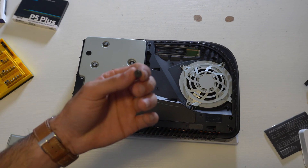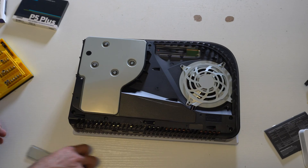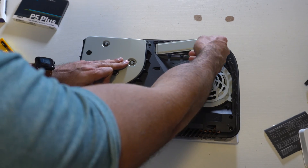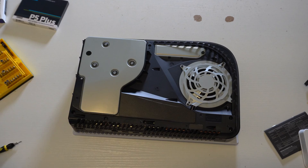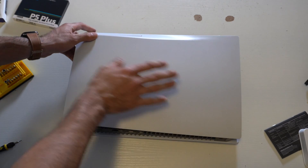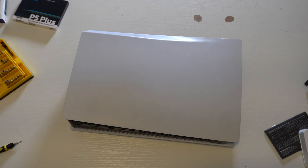At this point, just repeat the process in reverse. If you notice, the screw we took out to remove that cover actually has the PlayStation logos on it. Take the plate we removed, line it up, and screw it in — not too tight, just enough that everything fits snug. Then go ahead and slide the faceplate back in. Take some patience, but there you go — nice click. Now everything is secure and tight.